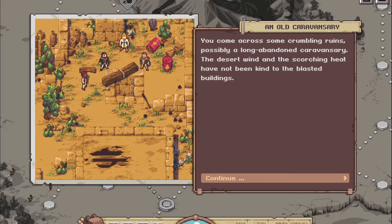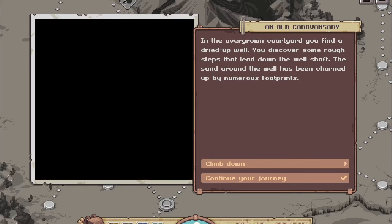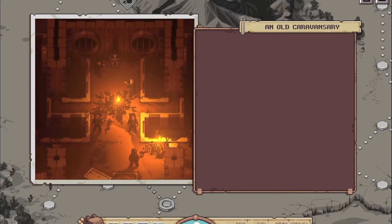The desert wind and the scorching heat have not been kind to the blasted buildings. In the overgrown courtyard you find a dried-up well, with rough steps leading down into the well shaft — the sand around it has been churned by numerous footprints. We are adventurous, so let's climb down — hopefully we find some fuel.